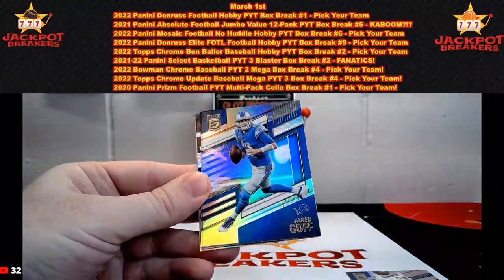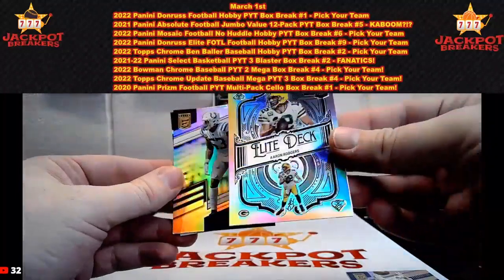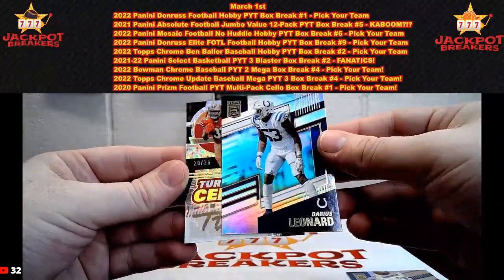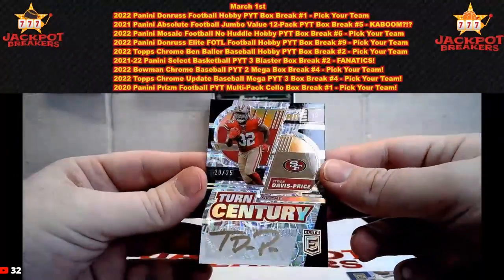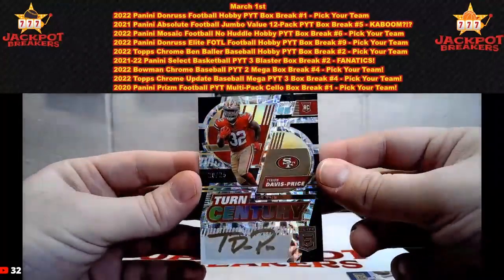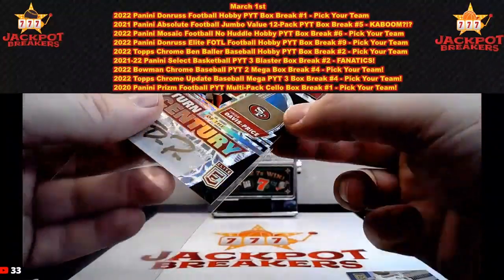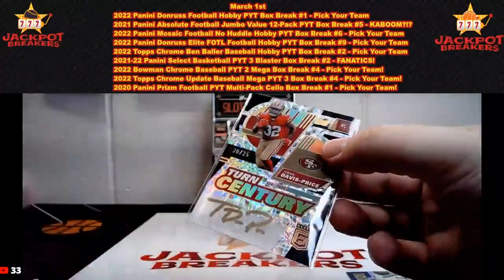We have Mark Andrews, Jared Goff, Darius Leonard, and Elite Deck Aaron Rodgers. Let's see what we have — San Francisco 49er, Turn of the Century, this is gold ink, 20 out of 25. Trey Davis Price rookie auto on the Turn of the Century — that's a cool one. Nice hit for San Francisco: you hit the patch and the auto in this box. Gold marker, 20 out of 25 — that's a really cool-looking card.